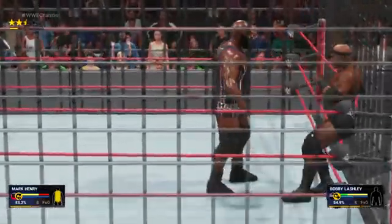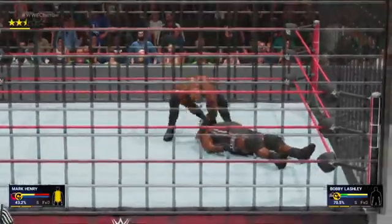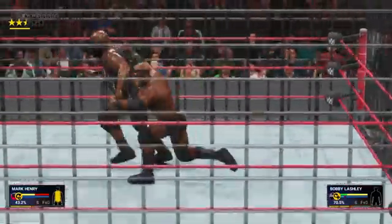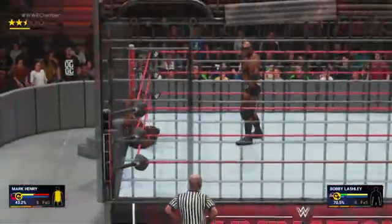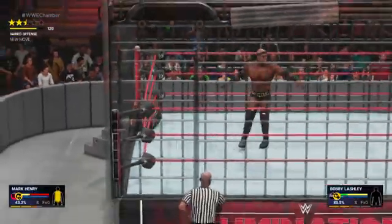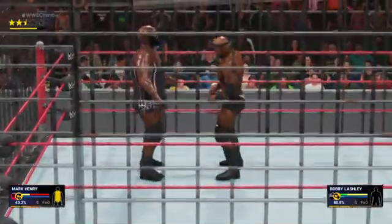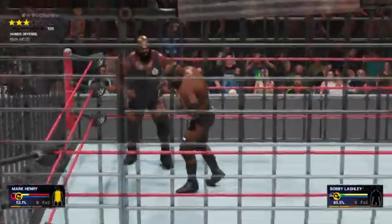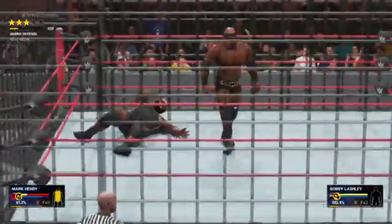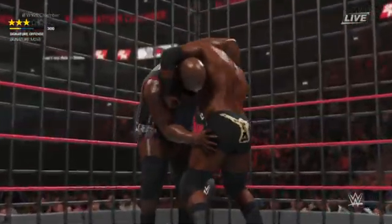The WWE Universe has seen the evolution of the steel cage, and the enclosure known today as Hell in a Cell. The first time an enclosed cage was seen was in October of 1983, in the Last Battle of Atlanta. The enclosed cage appeared a few years later in the War Games match from the NWA. There were even cages stacked on top of each other, like WCW's Tower of Doom. It should be pointed out that some cages have even been electrified.